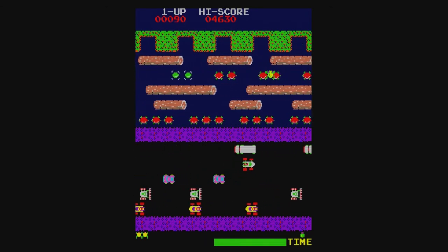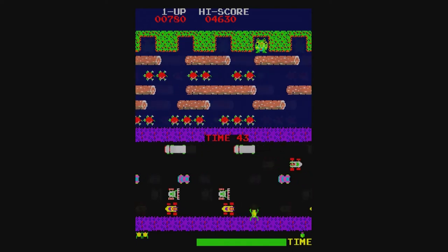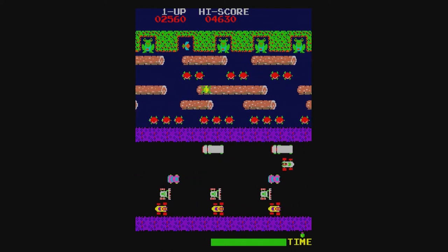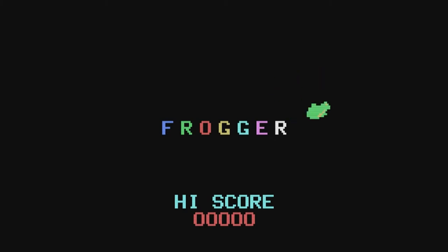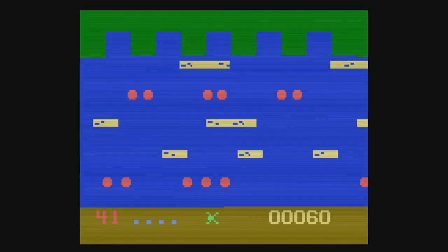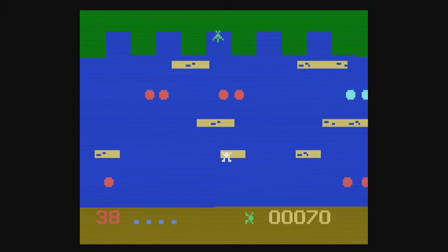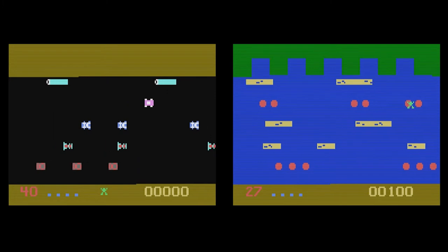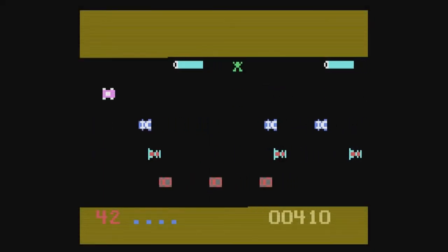1981's Frogger is another one of those simple concepts that proved wildly popular in the arcades. And like Q*bert, the game design is uncomplicated enough to port to almost anything. Indeed, the Video Pack version starts off strong, opening with a title screen and familiar jingle. But that's pretty much all the tricks it has up its sleeve. The console can only handle so much before it catches fire, which is why the playfield is split into two separate screens — it's like Frogger 2, but instead, too deep. Splitting the playfield into two screens is more of a curious oddity.